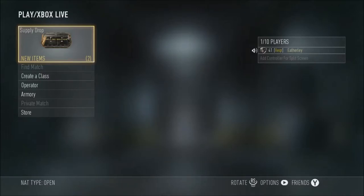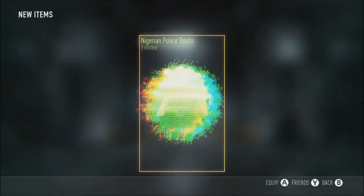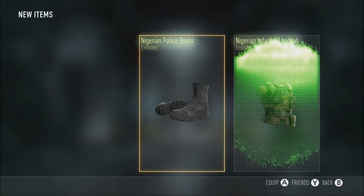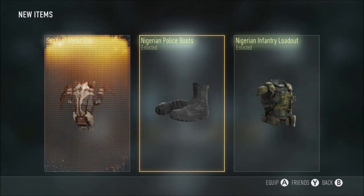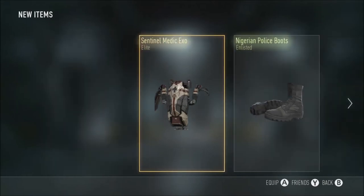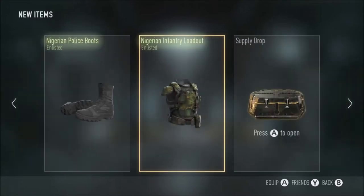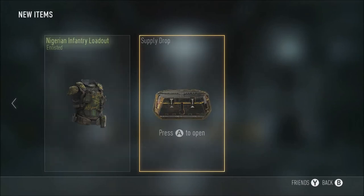Alright guys, back with another two supply drops — the ones that didn't work last time. Will they work this time? There we go, first one's worked. Nigerian police — oops, OP Nigerian infantry loadout. We've got a sentinel medic exo. They're pretty sick, I guess. I hadn't actually seen that one before. It looks kind of — maybe I'm going to say religious, but then I just realized medic, there's kind of a plus sign or like a healing sign.